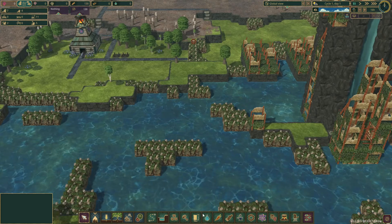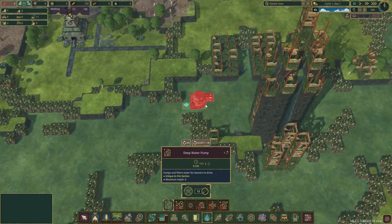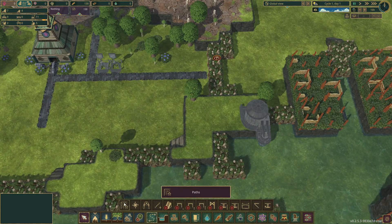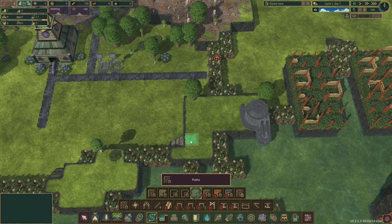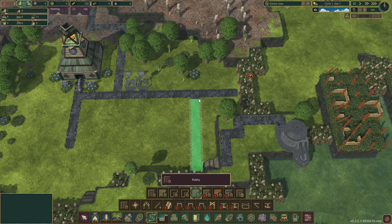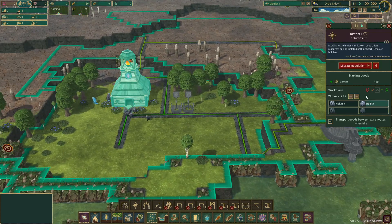I'm going to need to set up water pumping. I don't want to pump this water here, probably. Set our path here — connect up there. Yeah, I'm liking these new paths.